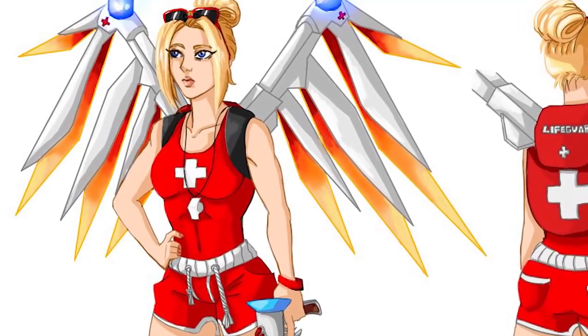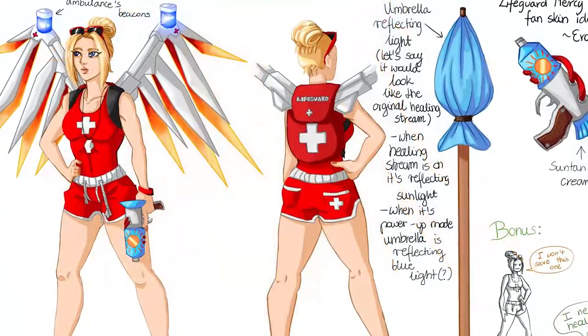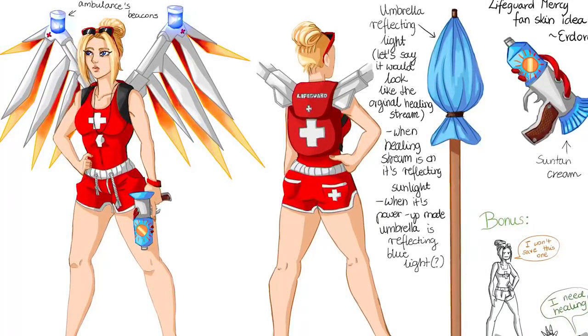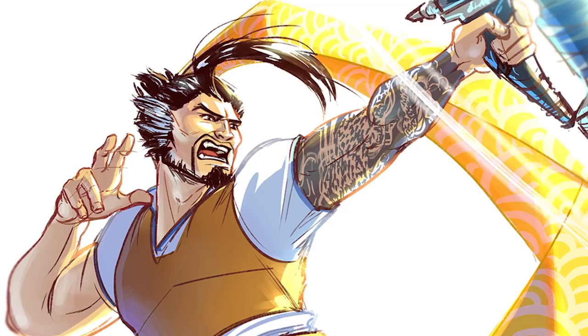Moving on, we have Lifeguard Mercy. I saw a few variations of this, but this was definitely one of my favorites — just a pretty simplistic lifeguard outfit. She's got her whistle, she's got a squirt gun, and her healing beam has been replaced by an umbrella. We also see some ambulance beacons on top of her wings.